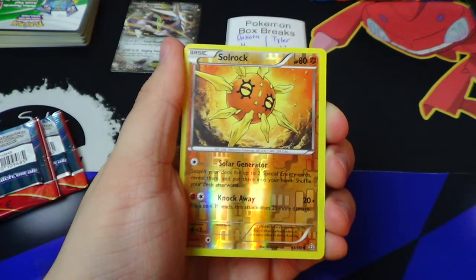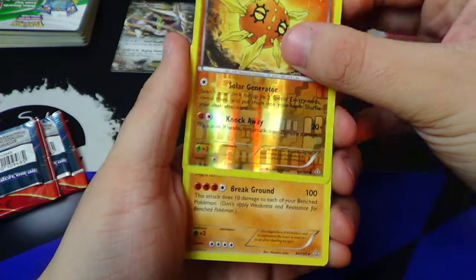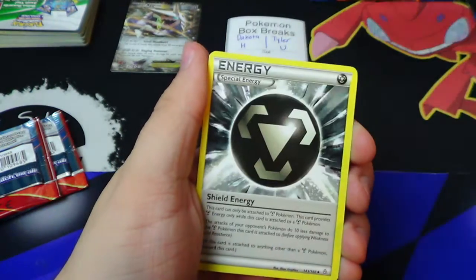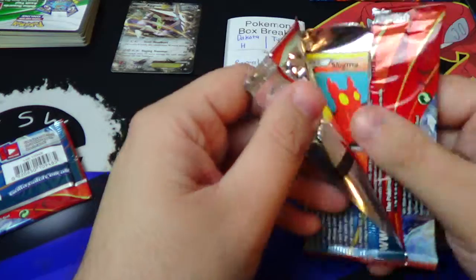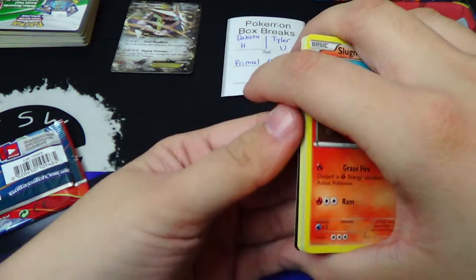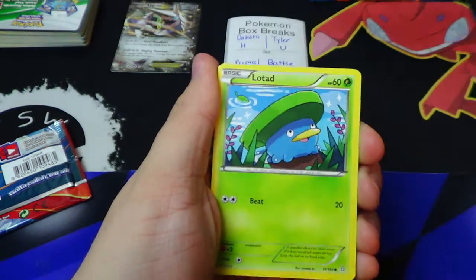We've got the reverse Solrock common — no points — followed by a Groudon regular rare. 2 packs left to go, still no points for Tyler, and he only needs to beat 3. 3 is not that hard to beat — he's got 2 packs left to go to try and pull that off.